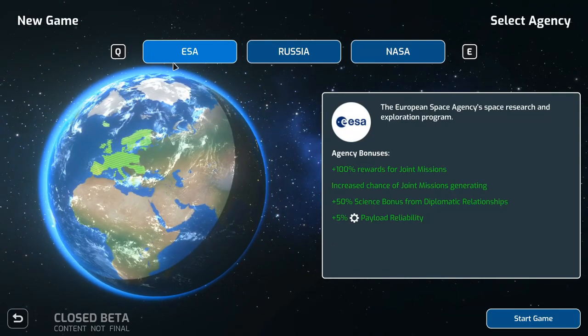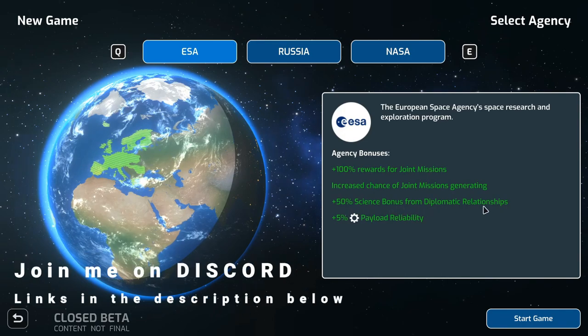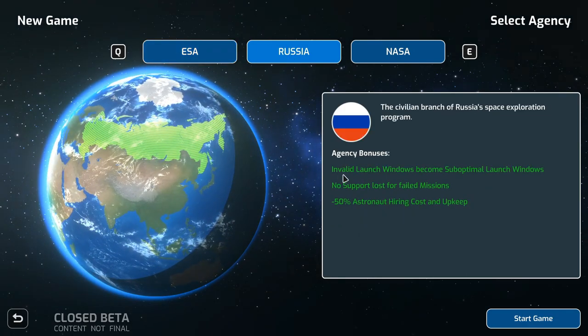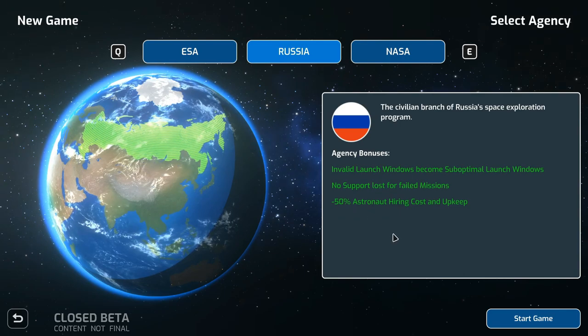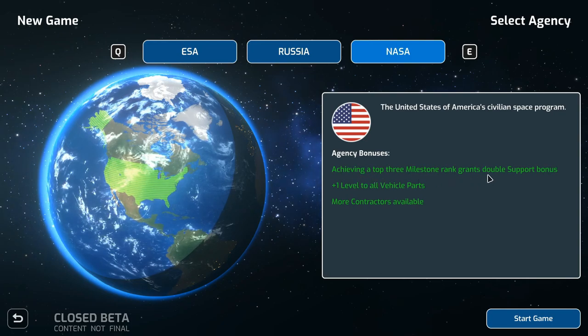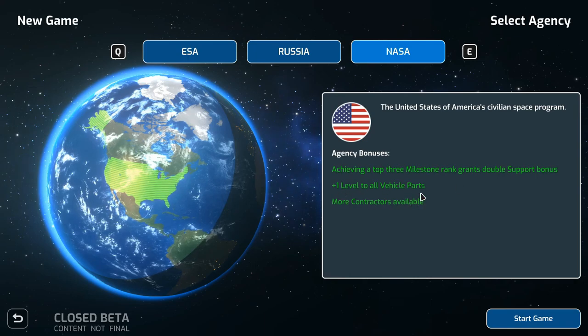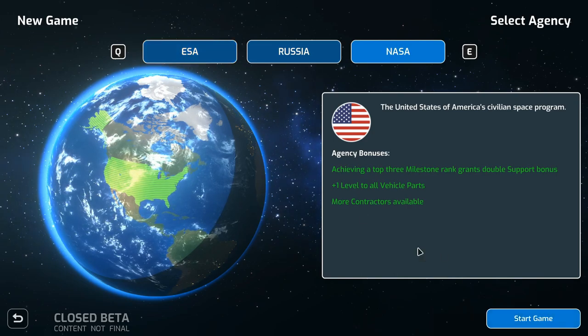Let's hit new game. You can choose either the European Space Agency, which gives 100% rewards for joint missions, an increased chance of joint missions, a 50% science bonus from diplomatic relations, and a plus 5% payload reliability. Russia makes invalid launch windows sub-optimal, gives no support lost for failed missions, and a negative 50% astronaut hiring cost. NASA grants double support bonus for top-3 milestones, plus 1 level to all vehicle parts, and more contractors. I played as ESA before — I'm going to try NASA.